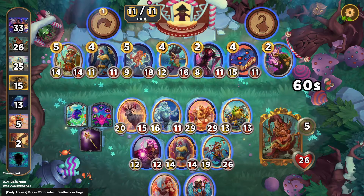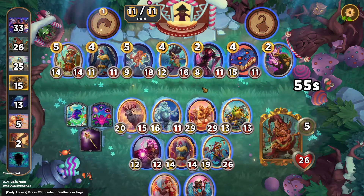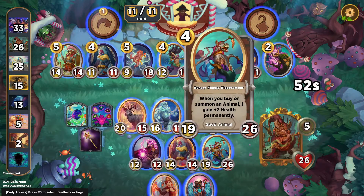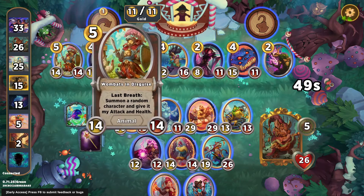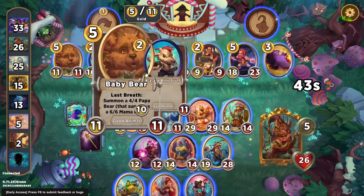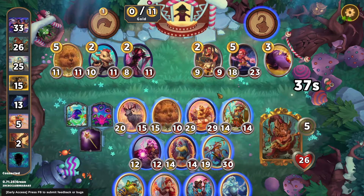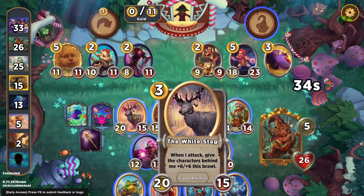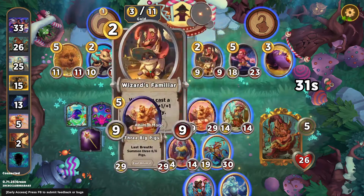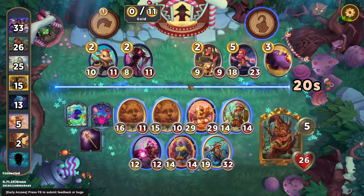Moving on from that little snafu. Still got our upgraded Vultures. We're kind of looking for either more big pigs or just level 5 treasures. I do want Wombats in Disguise — it's so big. Baby Bear Pair! I can buy one, then sell a bunch of random garbage to get my second. Totally into it.